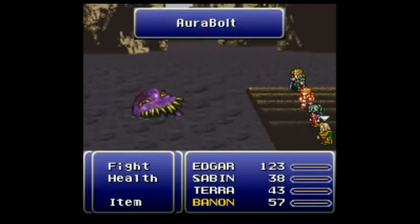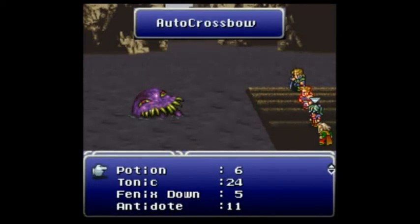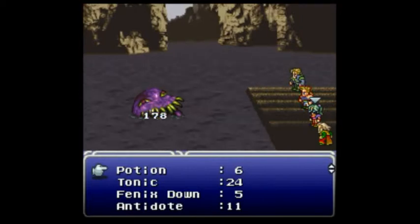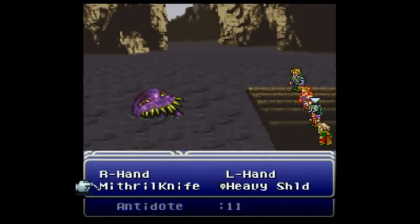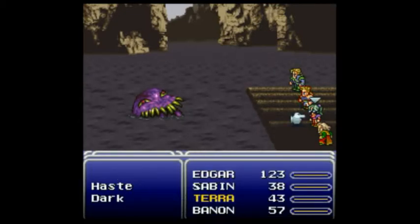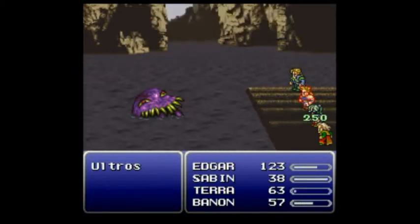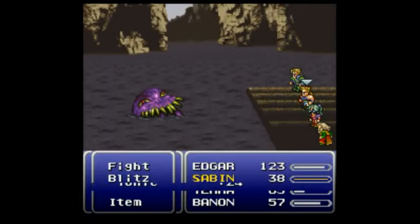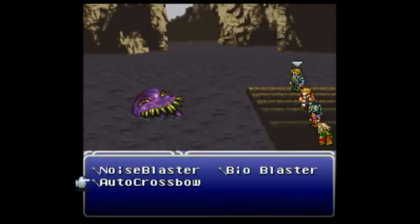He got that off already. Bannon, defend — I was expecting Sabin and Edgar to get their turns off first, but okay. Let's make a change to my strategy. Wait — crud, is this Bannon or Terra? Okay, good, it's Terra. No, no, you weren't supposed to do that. Better have Sabin heal himself rather than die to the next tentacle, but this is going to make things extremely tight.